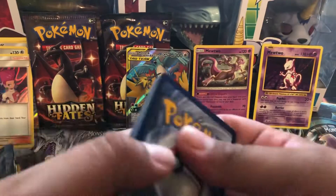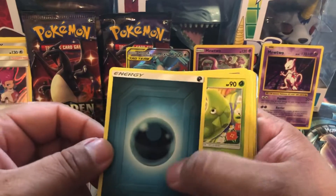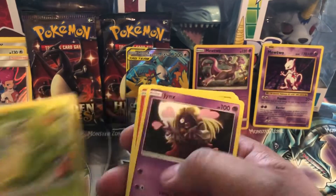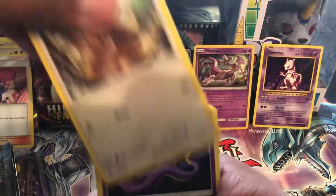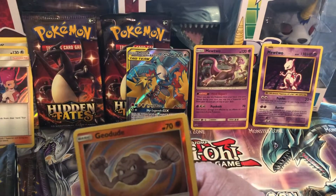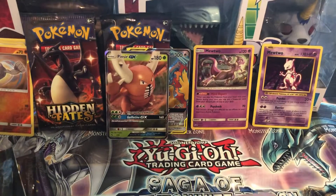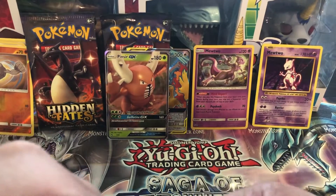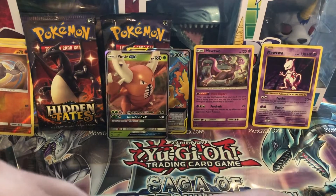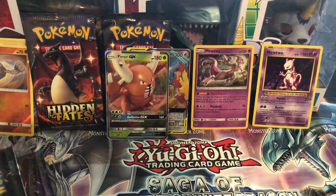Code card. Another energy, Metapod, Jynx, another Magmar, Jigglypuff, Caterpie, Eevee, Ekans, Charmander reverse, Geodude, and a Scizor GX. If I get any doubles of GXs I might start giving them away, not sure yet.